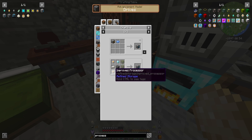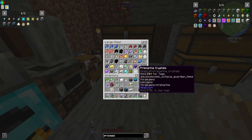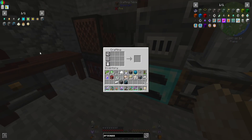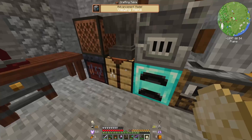Step two is the disk drive, so we need another advanced processor, another diamond and redstone — boom, disk drive, two of three. Now we need one construction, one destruction, and two of these — so two gold, two redstone. Now we should be able to make our grid. The last thing we need is a crafting grid, which means we need one more diamond and one more redstone — boom bam, there we go.